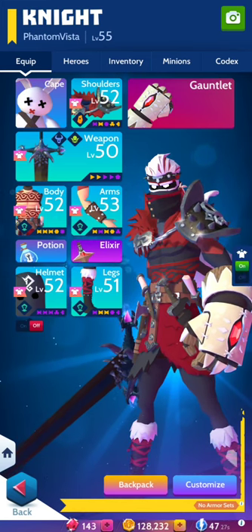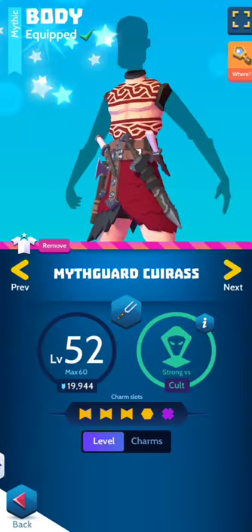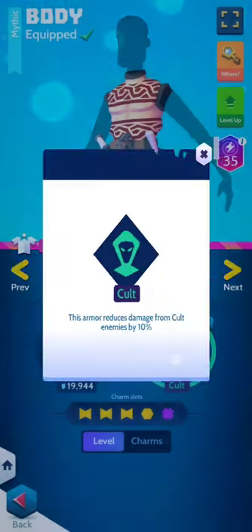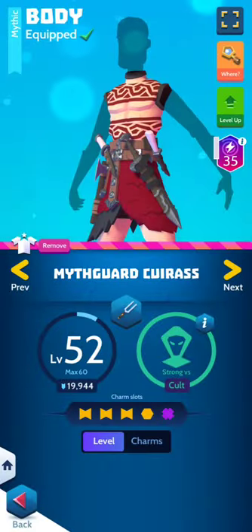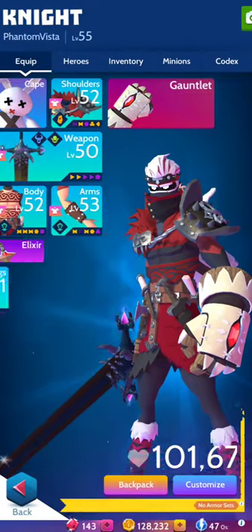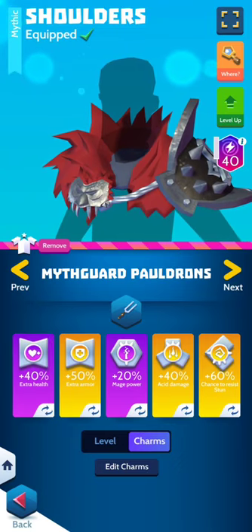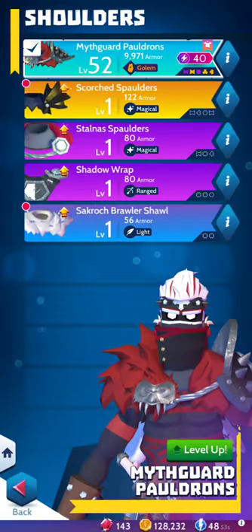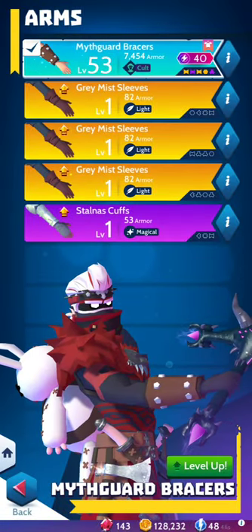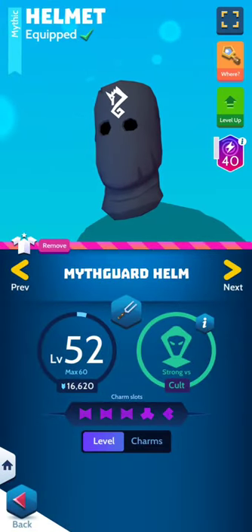Something I didn't mention before that you should really consider: the tuning forks available let you change your strong-versus matchup. The hardest enemies are the coats, because one of those guys hits straight to health, and the golems also have someone who hits straight health. Earlier today I changed mine because I was fighting an all-coat tower — I had two tuning forks set for goblins and the rest for the coat, then I changed that again.